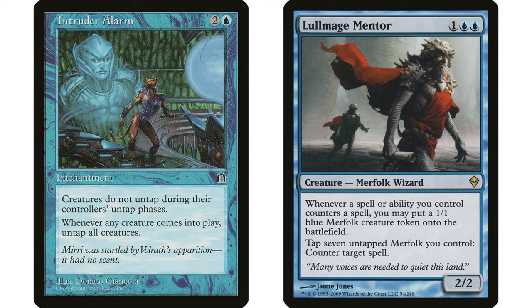My favorite combo with Intruder Alarm is Lullmage Mentor — one blue blue, Merfolk Wizard. Whenever a spell or ability you control counters a spell, you may create a 1/1 blue Merfolk creature token. You can also tap seven untapped Merfolk you control to counter target spell. This might be a great fit in a Merfolk tribal deck. Seven Merfolk is kind of a lot — this guy counts himself, so you need six others.